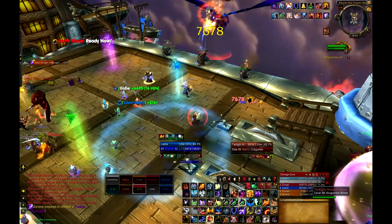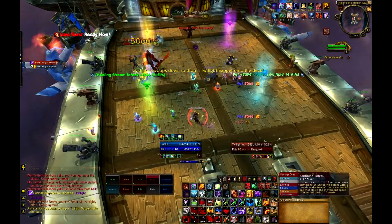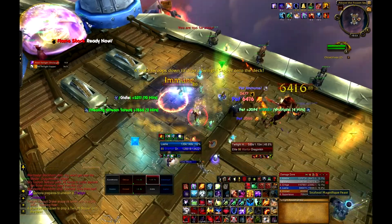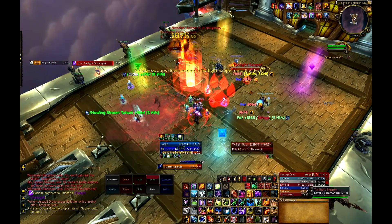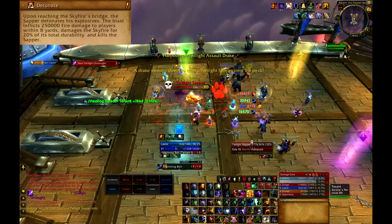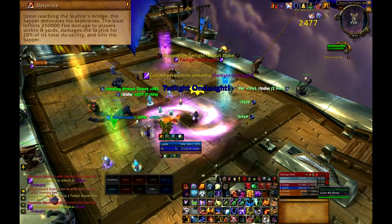The last add that appears is the Twilight Sapper with 341,000 health. These adds will stealth immediately on landing and will head towards the bridge of the ship. Your raid must kill the Sapper before it reaches the bridge and uses Detonate. Detonate will cause the Sapper to explode, dealing massive fire damage to all nearby players and the Skyfire.